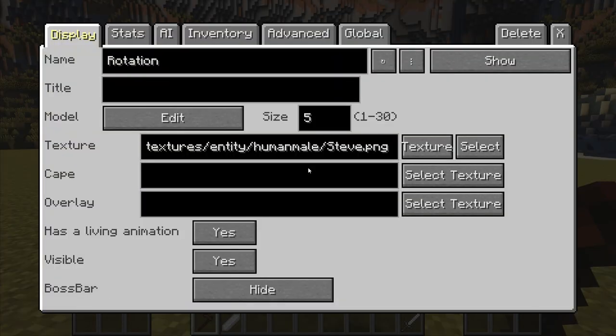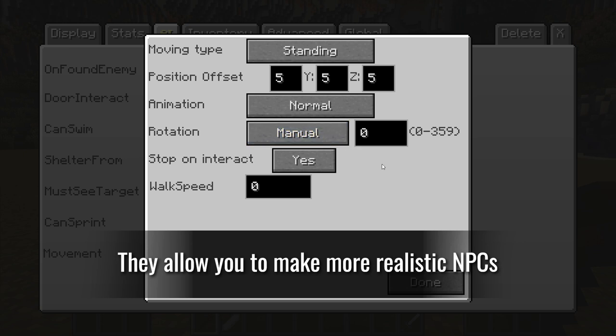Rotation options are important too — they allow you to make more realistic NPCs.